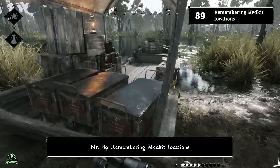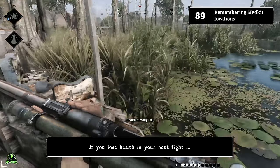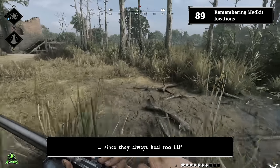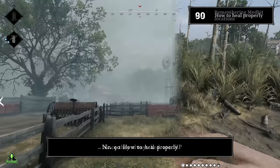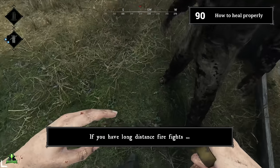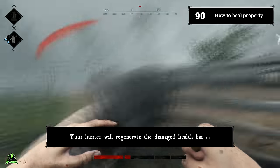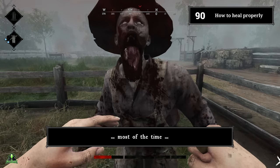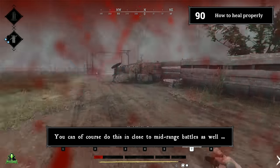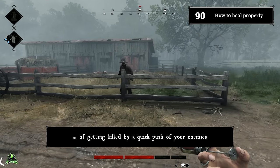Number eighty-nine: remember world medkit locations. Even if you have full HP, you should always remember the latest world medkits you've seen. If you lose health in your next fight, it's good to know how far the next medkit is, since they always heal 100 hit points. Number ninety: how to heal properly. In long-distance firefights, use healing supplies wisely — do not immediately use them. Your hunter will regenerate the damaged health bar, meaning you can restore way more health if you are a little patient. This works in close to mid-range battles too, but risks a quick push killing you.